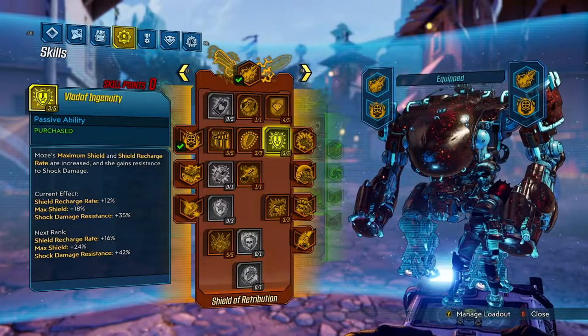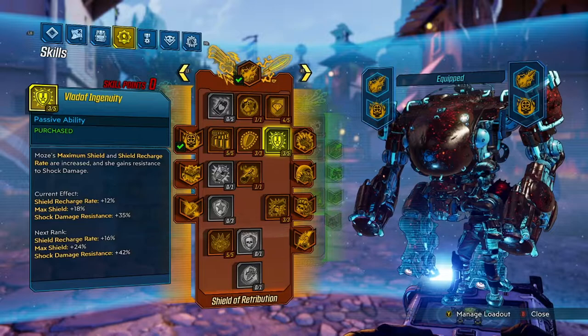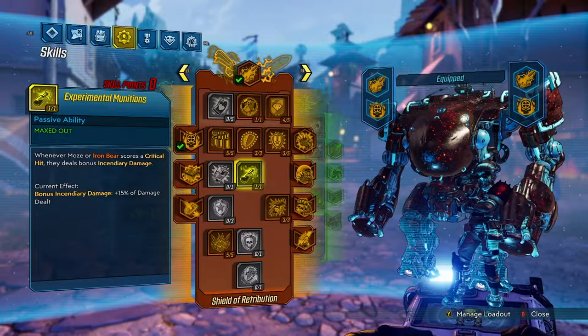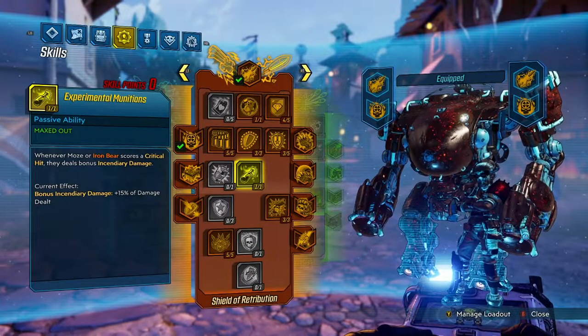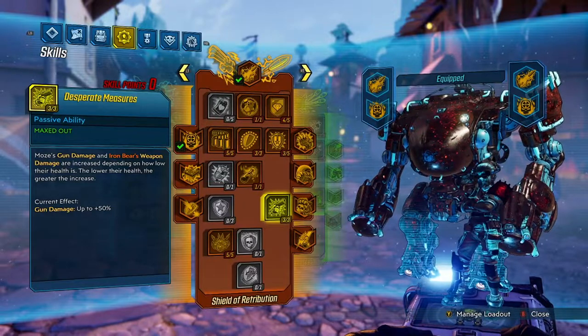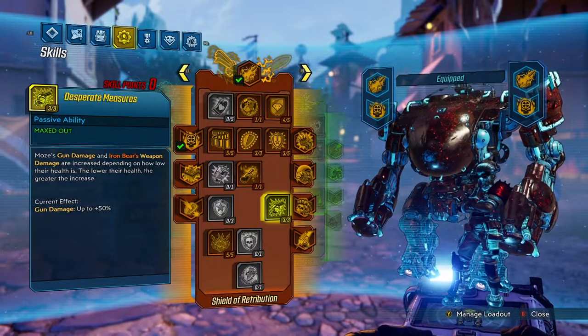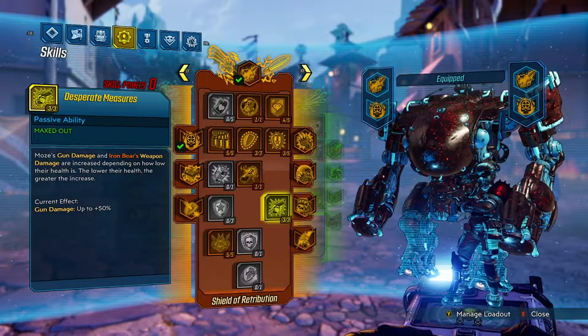A lot of Ingenuity: we get max shield, recharge rate, and resistance to shock damage — really good since we're primarily using shields the entire time. Experimental Munitions: whenever Moze or Iron Bear scores a crit, they do bonus fire damage on top of it, and this also works with Cloud of Lead and Stoke the Embers. Desperate Measures: since we're using a Deathless on this build, we get the maximum benefits — up to 50% damage. It works for gun damage and Iron Bear's weapon damage, which is basically all our damage.